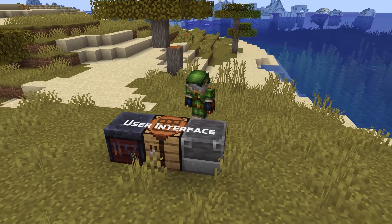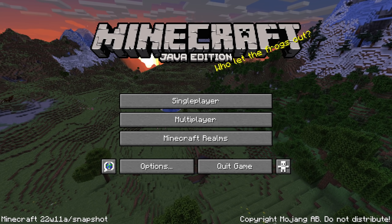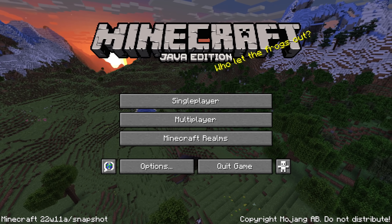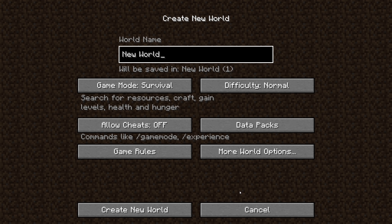Let's talk about user interface changes. The out of memory error screen can now be translated. The Minecraft application icon on macOS now shows the Minecraft icon again instead of the Java executable one. You'll now get a short screen showing the message 'preparing for world creation' before the create new world screen shows up. And there are new splash texts in this version.